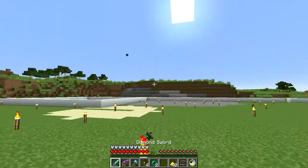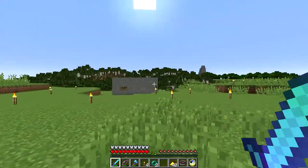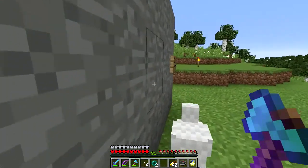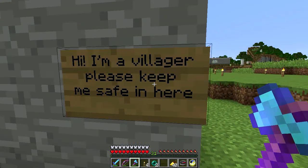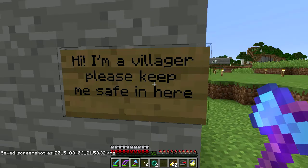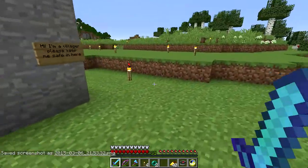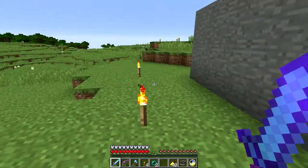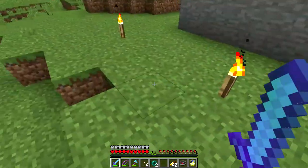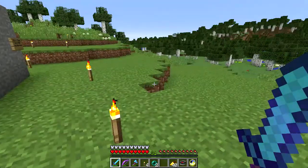Over here I have a little structure — you can probably hear what's inside. Hi, I'm a villager, please keep me safe! I have two villagers in here. I set up a zombie trap, unlit the entire area, and when I got some zombie villagers I tracked them in, trapped them, and gave them weakness potion and a golden apple to cure them.